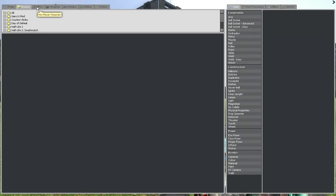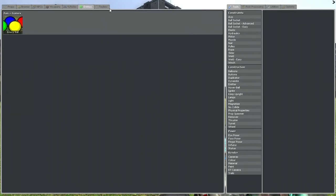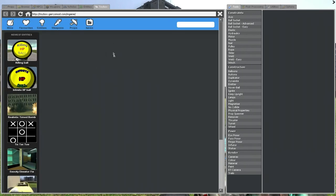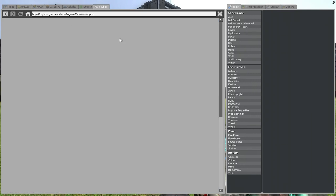See up on the top bar, you've got your Browse, NPC, Weapons, Vehicle, Entities and Toybox. Let this load. Now you've got all these options and Weapons is a good choice.